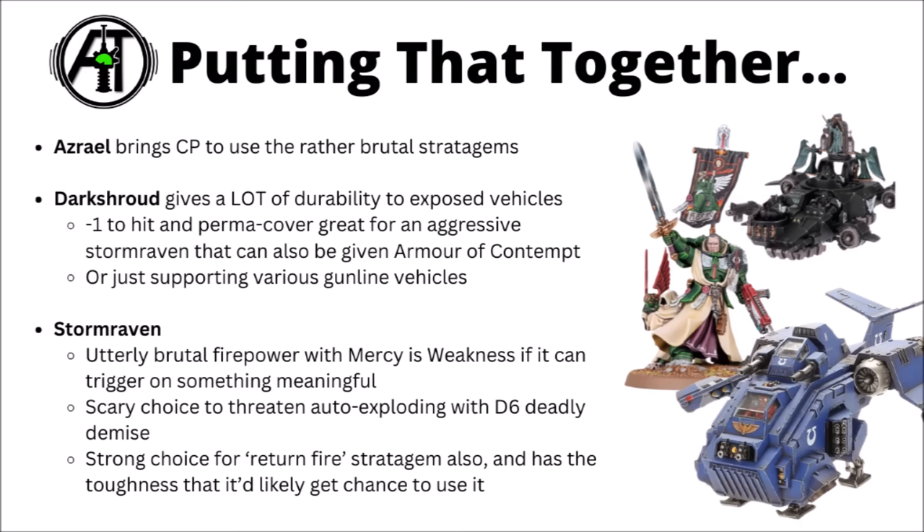Putting that all together, Azrael's maybe not as integral but certainly does his thing — bringing his extra command point to allow you to use as many of those great stratagems as possible. He can sit with a durable unit somewhere with the invulnerable save, maybe stay safe for a couple of turns, then push out into the midfield to fight for objectives in the closing turns. The Dark Shroud can give a lot of durability to exposed vehicles. The minus-one to hit and permanent cover is great for the Storm Raven if it's being aggressive. Between that, minus-one damage, and maybe Armour of Contempt stacked on top, you've created a unit that is generally really quite tough to shift — you need weapons with very good strength, very good AP, and even then you'll be minus-one damage and minus-one to hit.